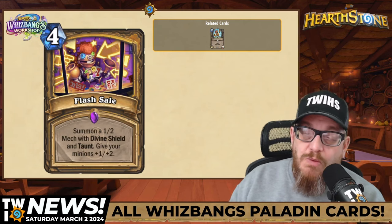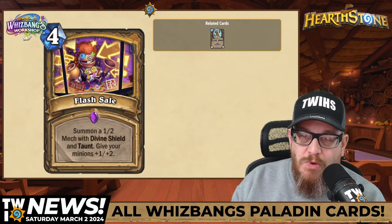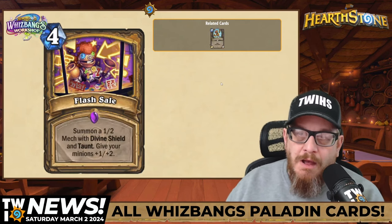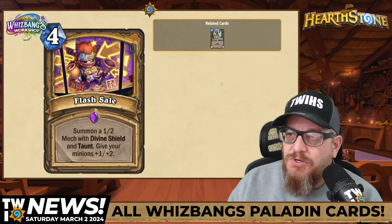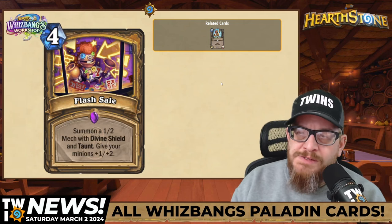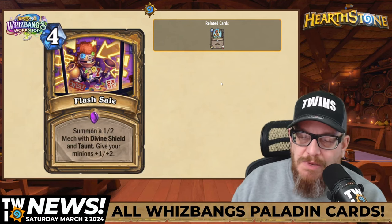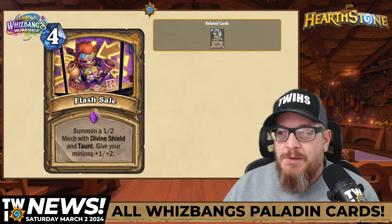Next up, four mana Flash Sale: summon a 1-2 mech with Divine Shield and Taunt, and give your minions +1/+2. Anoyatron is the 1-2 mech. I think it's funny that Anoyatron ends up as a flash sale item. Depending on what's on the board, this could be pretty broken.